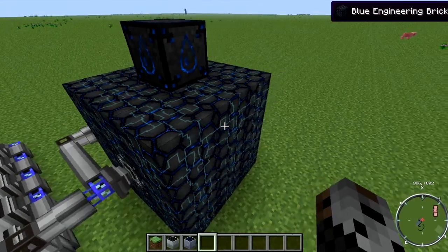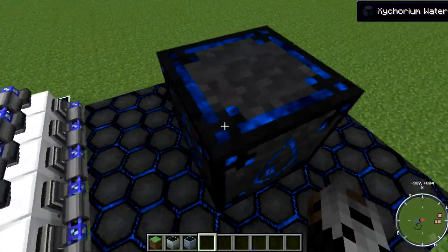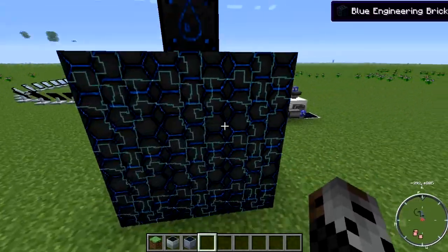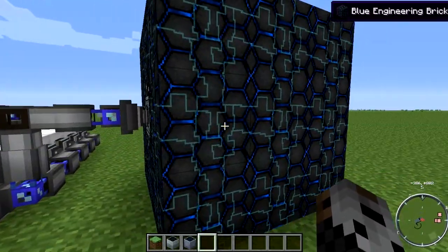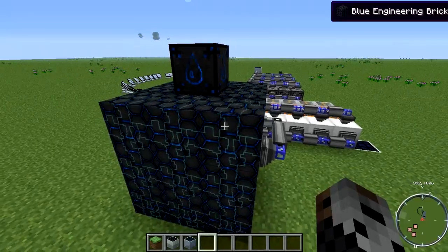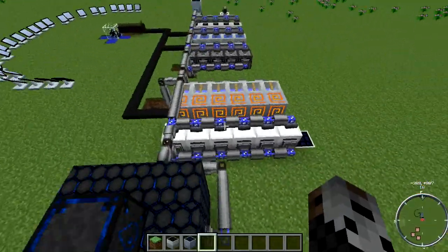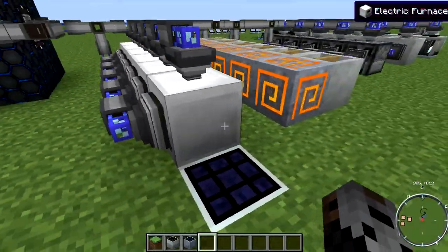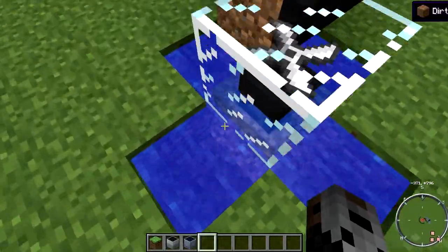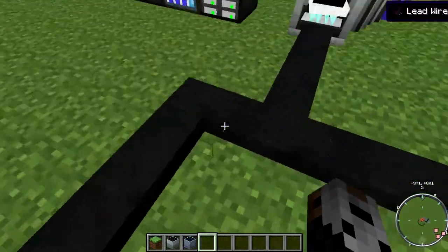For the auto-refilling water, this is the easiest way I came up with — it just requires a single Zycorium water source. The setup uses 22 blue engineering blocks, or whatever engineering blocks you want, two item I/Os, and two valves. This array for the furnaces is another choice. You also need the solar turbine, which requires an infinite water source below it and lead wire to carry the power.